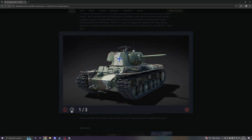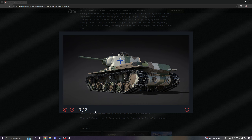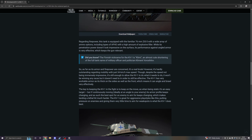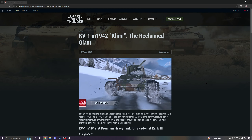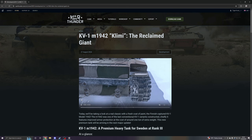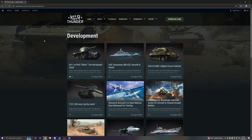The KV-1 has very workable armor, and it's thick on the sides as well as the front, which means it can angle and brawl very effectively. The key to keeping the KV-1 in the fight is to keep on the move — as when being static, it's an easy target. But if continuously moving, ideally at an angle to your enemy, its armor profile keeps changing, and as such, the best spot for an enemy to aim for keeps changing, which makes landing a lethal hit much harder. The KV-1 is great for aggressive playstyles — putting pressure on enemies and giving them very little time to aim for weak spots is what the KV-1 does best.